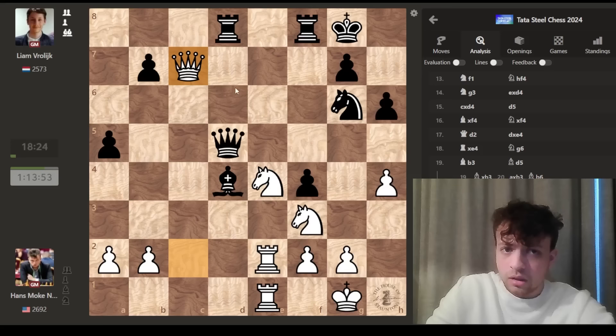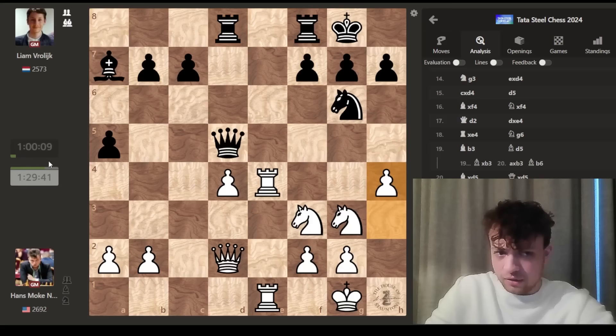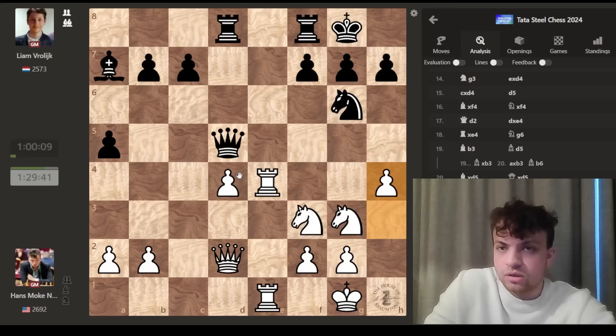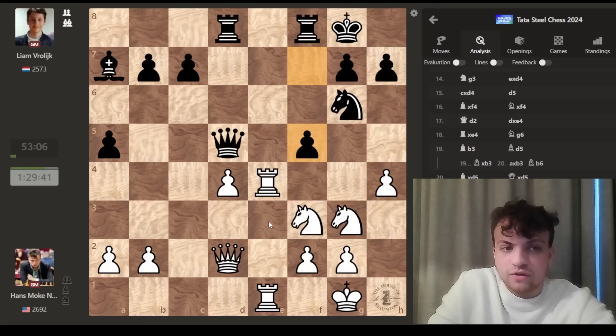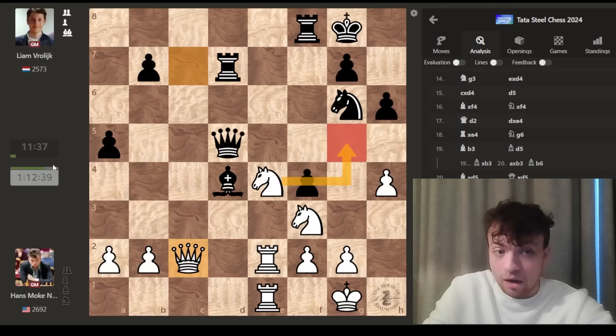He goes h6, I just take the pawn. He attacks my queen, I go back, preparing some sort of idea. It's very important in chess to understand how the momentum is shifting. When I played the move h4 and he thought for all this time, I just looked at my opponent's face and he was so defeated — probably very frustrated that I had prepared so much and knew so much. It looks very scary without knowing the evaluation. He might already think he's made a big mistake, not knowing the position is still objectively equal. I could feel the momentum shifting. He spends like 14 minutes, then it's clear he's extremely nervous.